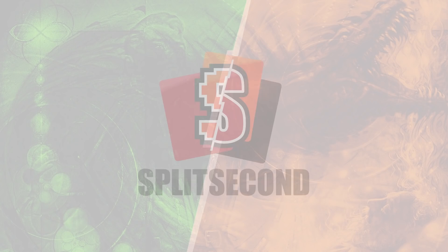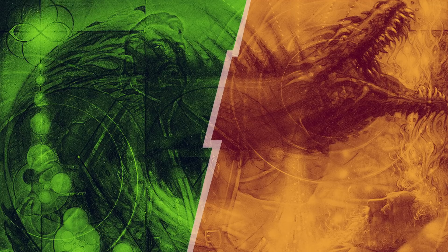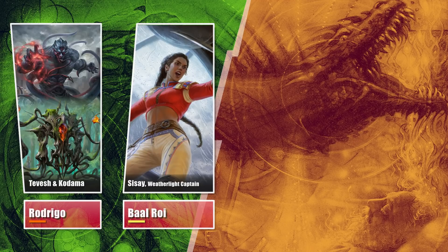Hello everyone and welcome to SplitSecond! This week we have Rodrigo bringing his Tavesh Kodama Turbo Hulk list. Baal put together a Seize list of his own, based off of the lists from the database. Elder built a Valkyrie combo list and David brought Seek Robots Cody once again to test his luck.